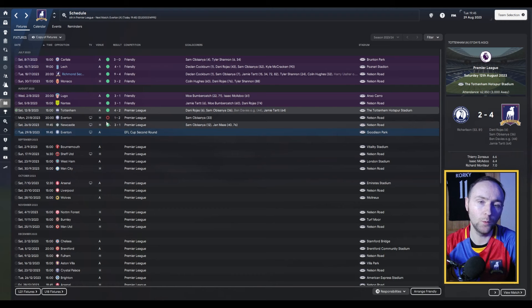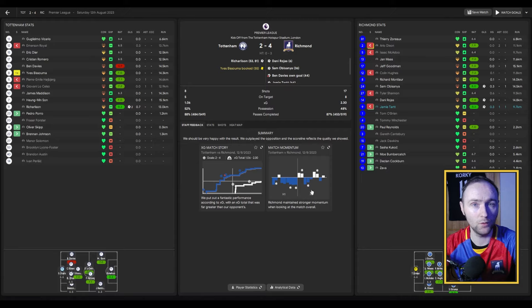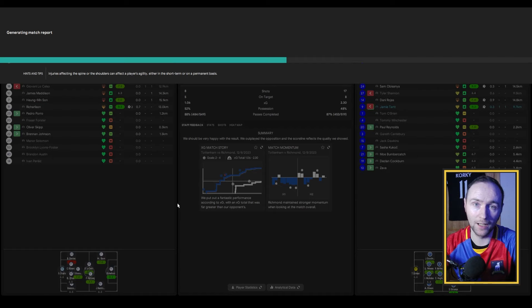So we'll look at the games that we have played already. We got off to an absolutely fantastic start against Tottenham — we did travel away to them and came away with a 4-2 victory. As you may have seen, Ben Davies playing left back has had an absolute howler of a game on a 5.9 rating.